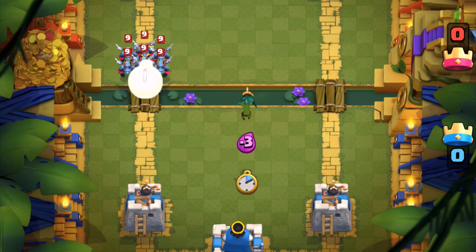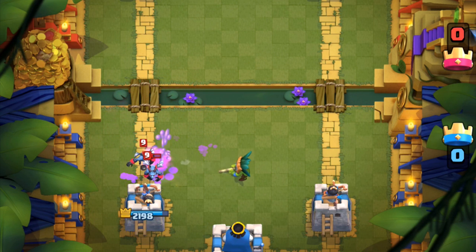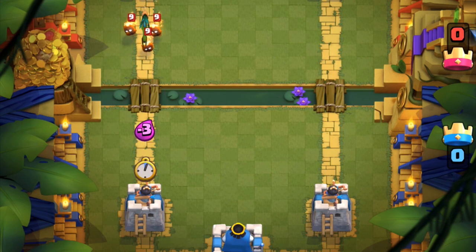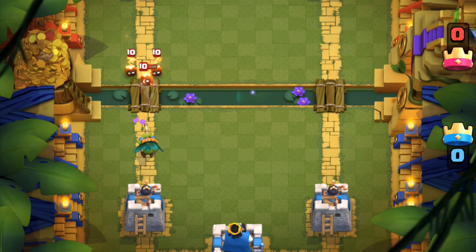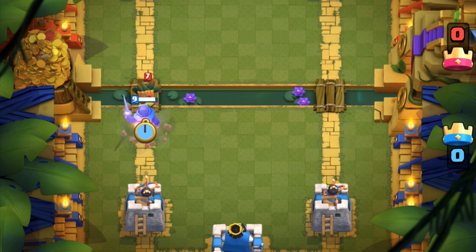Against the minion horde, if you're in a bad rotation and don't have anything better in hand, it's better than nothing and helps stop most of the horde. He can one-shot fire spirits, so with his rapid fire attack they just get absolutely demolished — but when facing fire spirits one level higher, it takes two shots to kill each one. Even though he's a goblin, he still costs three elixir, so it's not entirely a bad idea to counter him with a knight — it's a unit trade at the same elixir, but now they'll have to deal with your knight.